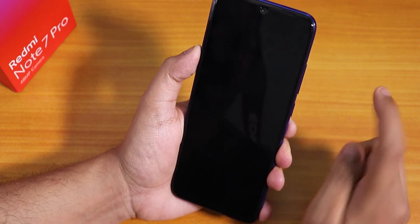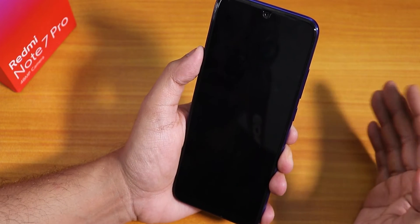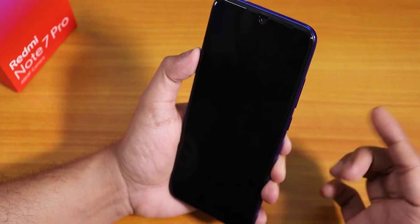One thing I don't like is that double tap to wake is simply not working, which makes face unlock slightly less convenient because I have to press the power button every time to trigger face unlock. But as you can see it unlocked — let me try again.